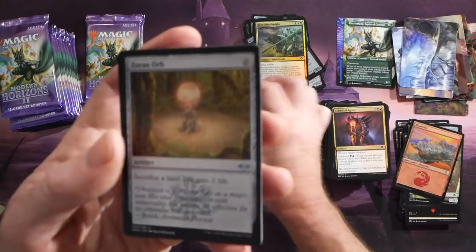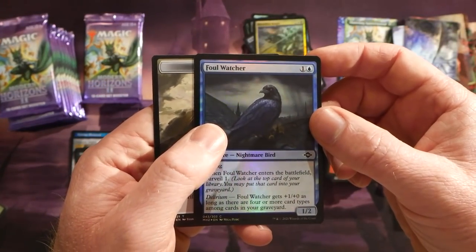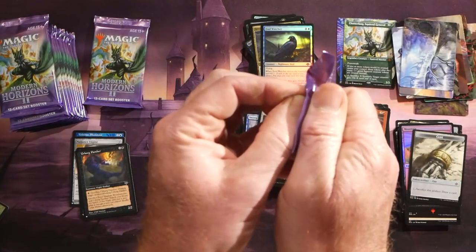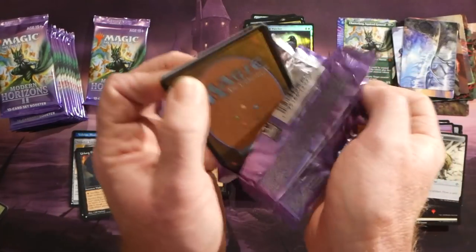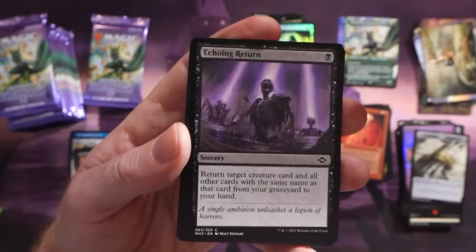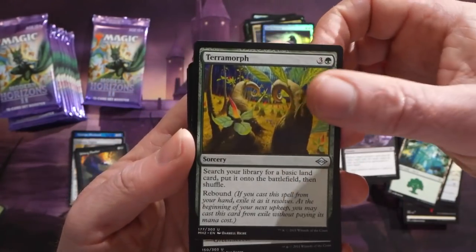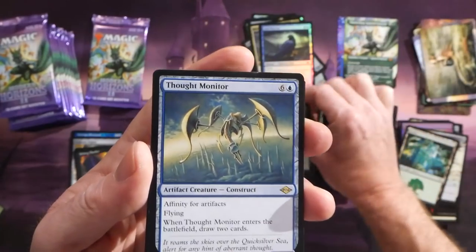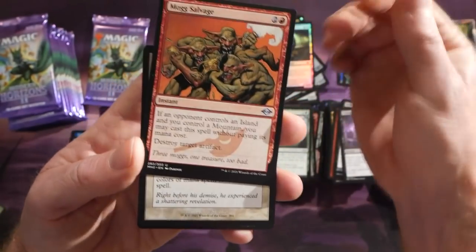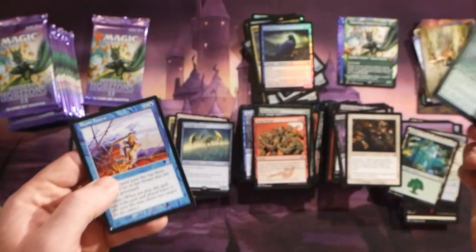An old-border Profane Tutor — you're gonna have a playset of these things! Then we have Zur's Weirding, of course a reprint, Mind Collapse, and a foil Foul Watcher. I see why everybody's after these set boosters — really good value, even though this set is a little crazy in terms of price point. Thought Monitor rare, then a Mox Opal... wait, Mog Salvage, a Prismatic Ending, and a foil Duskshell Crawler. We also have a Brain Freeze — a decent card being reprinted on the list.